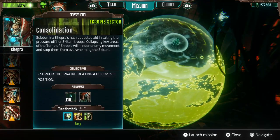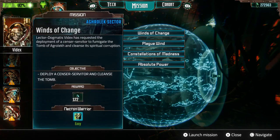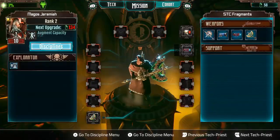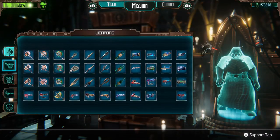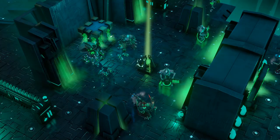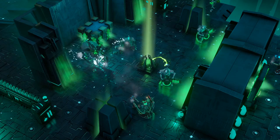As Magus Dominus Faustinius, you'll lead the expedition on the newly rediscovered Necron planet of Silver Tenebrus, where you'll customise your team, manage resources, discover long-forgotten tech, and control your tech priests' every move as you battle your sinister enemy.